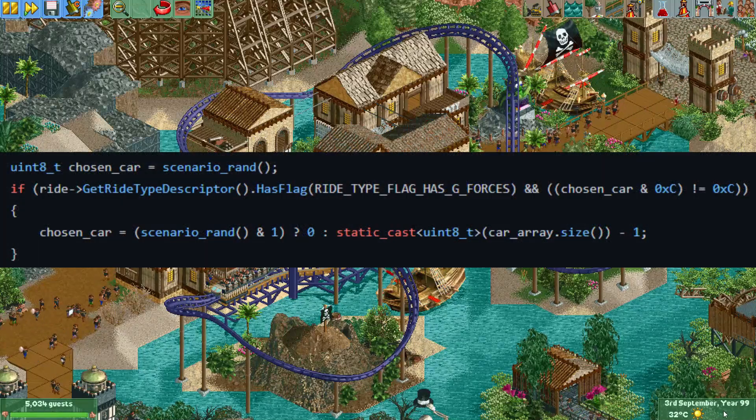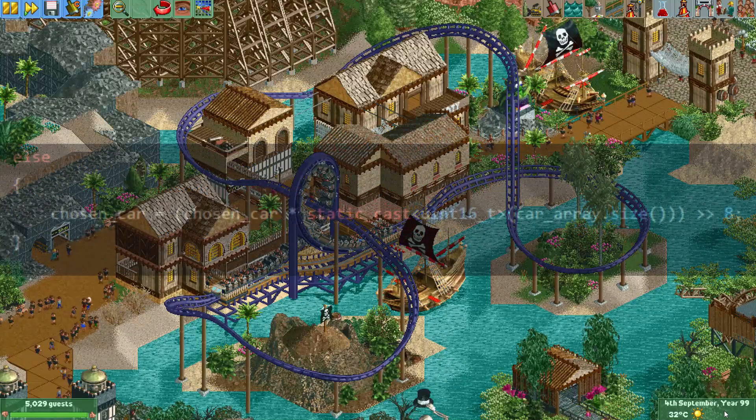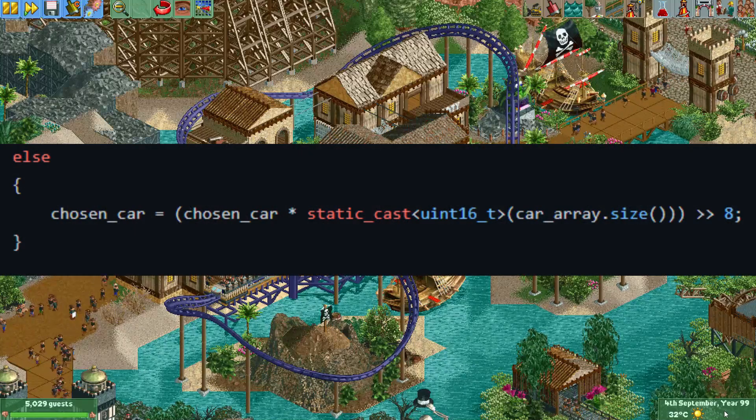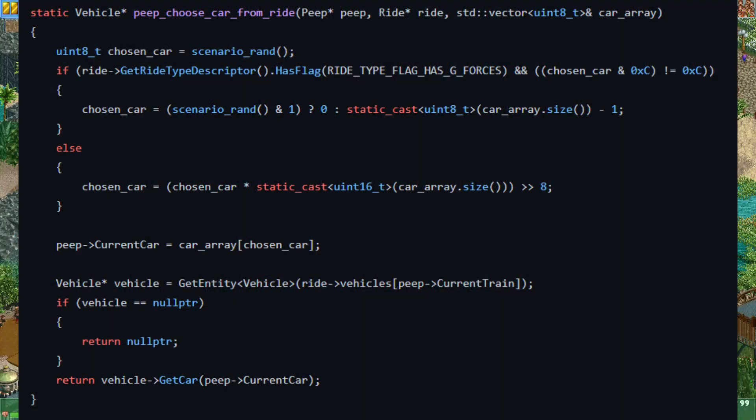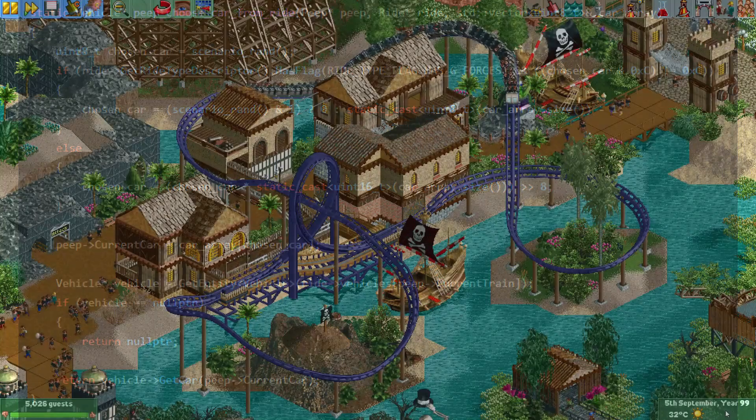If it succeeds, the game will choose either the first available vehicle or the last available vehicle. In the 25% chance that the check fails, the guest will simply choose a random available vehicle. The effect of this function is that guests will usually board the train with the ends of the train filling up first and the middle seats filling up a bit later.